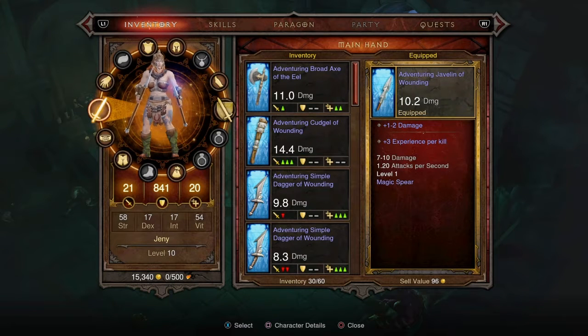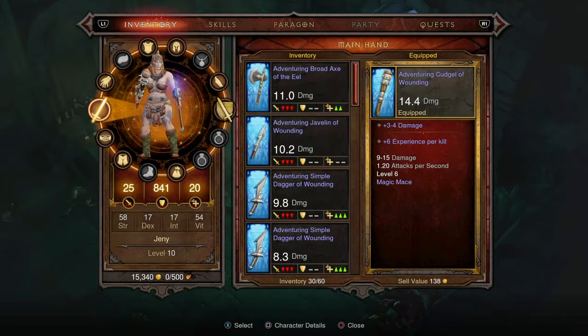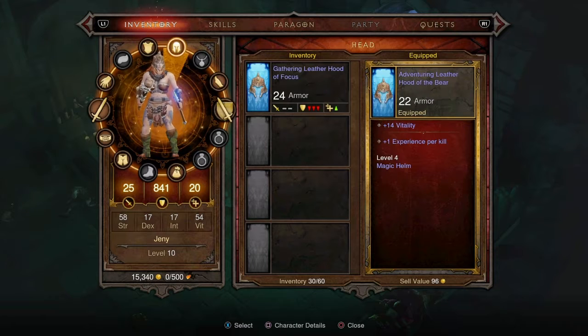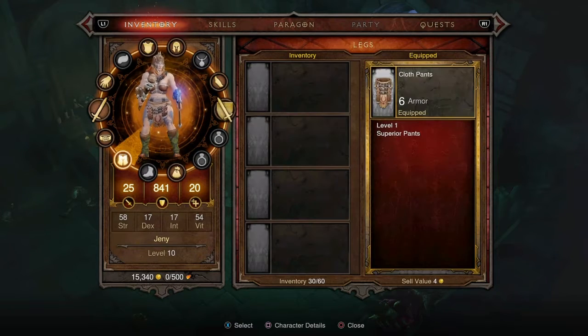I also got a couple things here — a better weapon, and this one's even better. I'll put that one on. I missed everything that I picked up — I was going so fast. I'm getting more clothed now though. Look, she's getting a little bit more pretty. She's still just in her bra, but hopefully that'll change in the future.